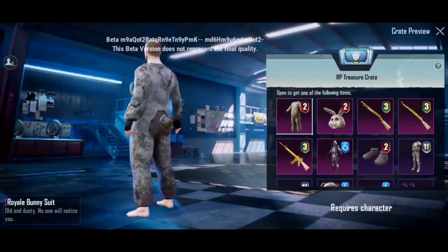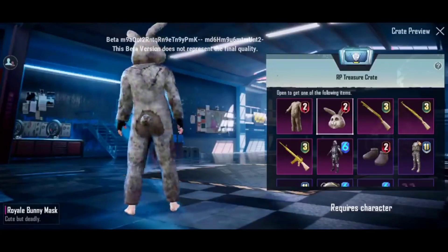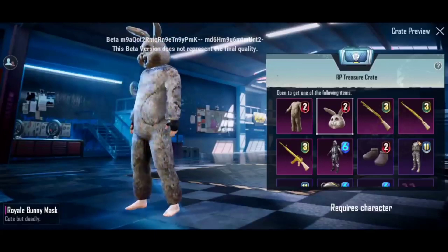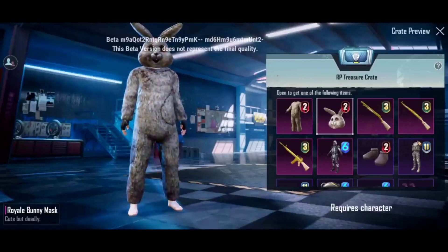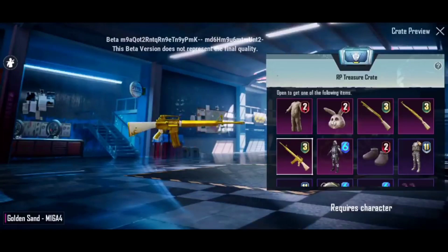We have 3L in Royal Pass: the RP Crates, Royal Bunny Set, Headgear, Golden Sand, Moon Gun, S189, Kar98, and M16.